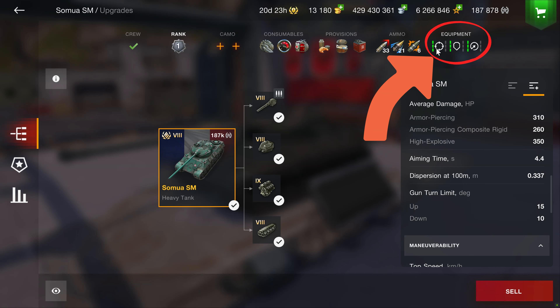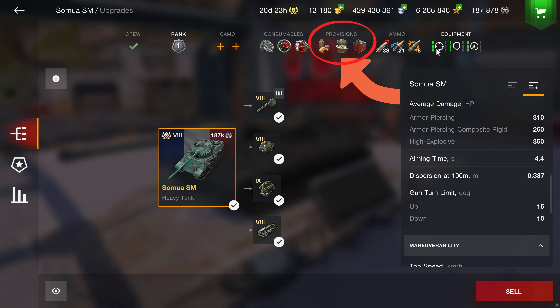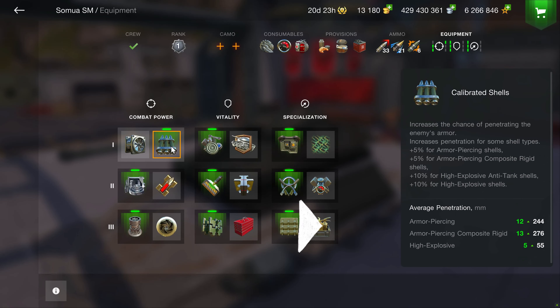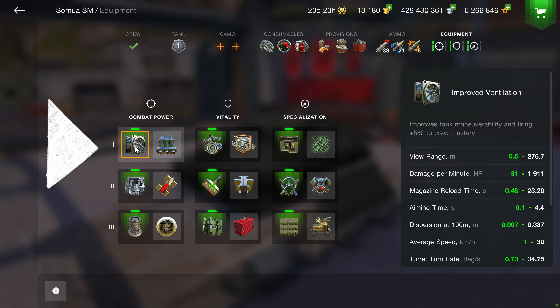These are my current equipment and provision settings. Running calibrated shells just doesn't yield the benefits that improved ventilation does for this vehicle.